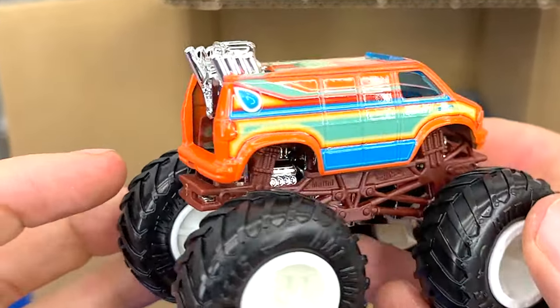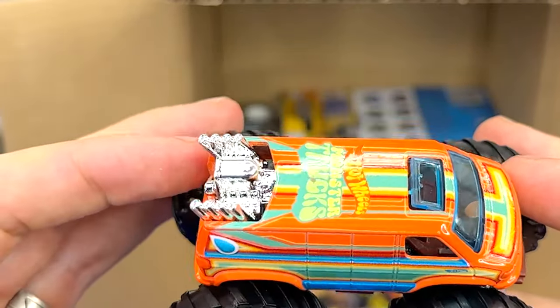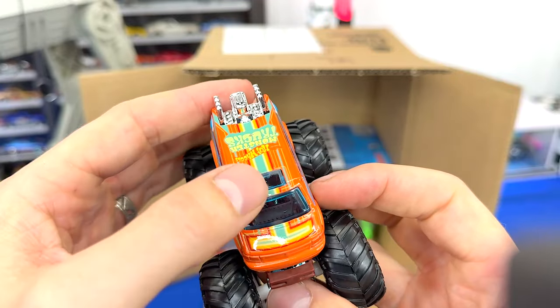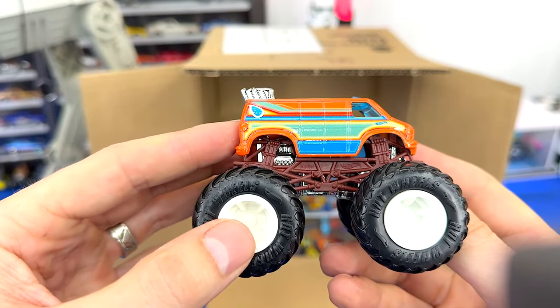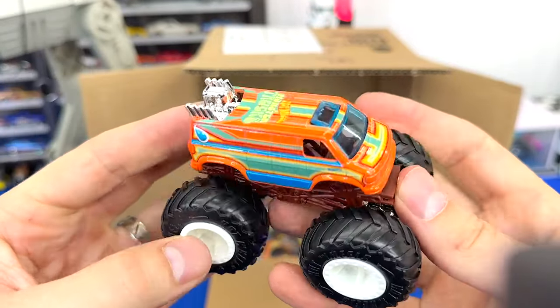Check out this van — that is pretty sweet. I like all the orange on the van. He's got a big chrome engine on top, the Hot Wheels monster truck logo, a blue windshield, and a blue sunroof. He's got a burgundy roll cage and a silver chassis. We will see how well he does in my next King of the Hill.